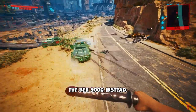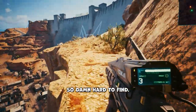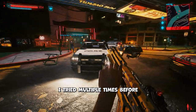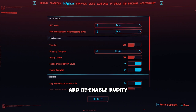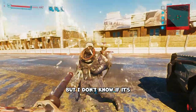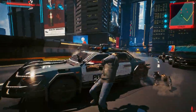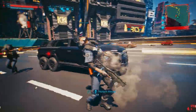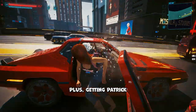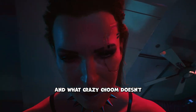I also want to add that it should be called the BFH 9000 instead — Big F***ing Headache — because it was so damn hard to find. It took multiple attempts before I had to boot a really old save to get it to spawn. Let me know if anyone else had this issue. The BFC is a damn fine weapon, but I don't know if it's worth the headache.